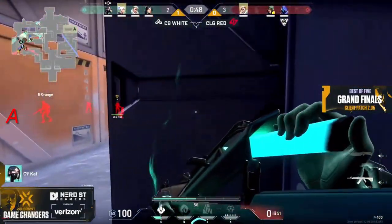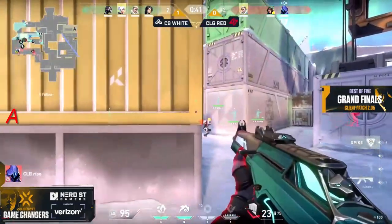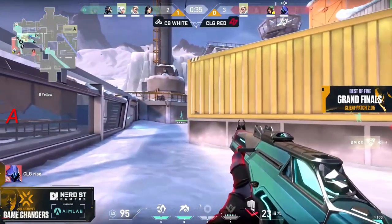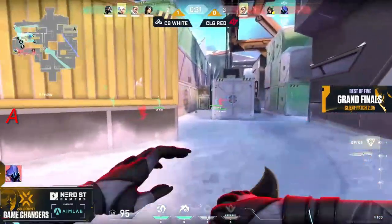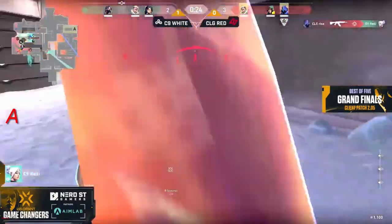Cat gets one kill giving C9 White a one-player advantage, but they didn't actually get the plant because of that kill. Rise was forced to fall back with the spike all the way towards yellow and everything gets reset. I actually thought Rise was going to get it down — when I heard the spike sound I was very confident that would be the outcome. The fact that they now have to push back with 30 seconds left — the announcer confirms it all. Paranoia goes out.